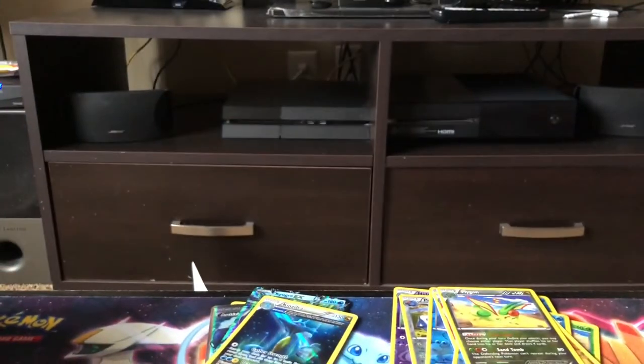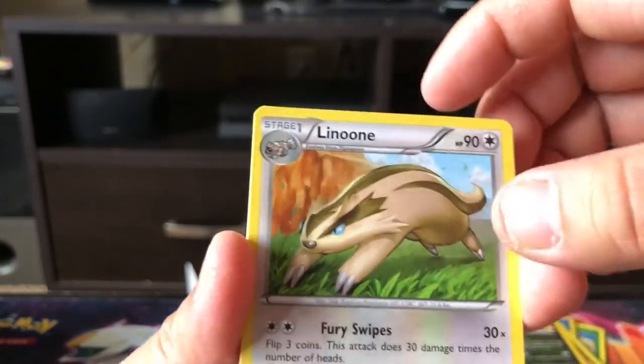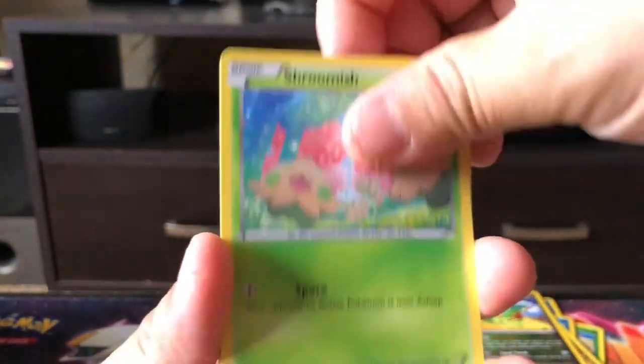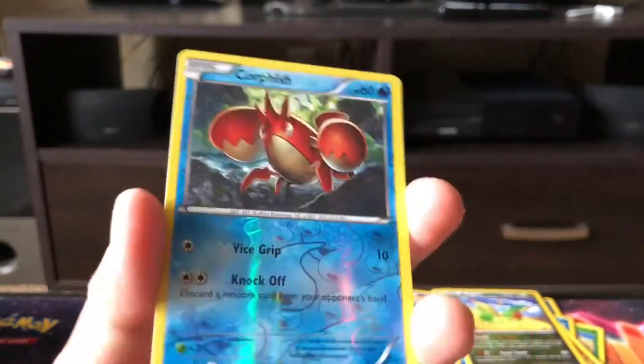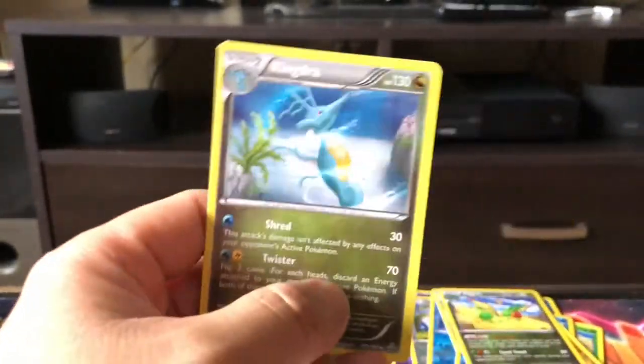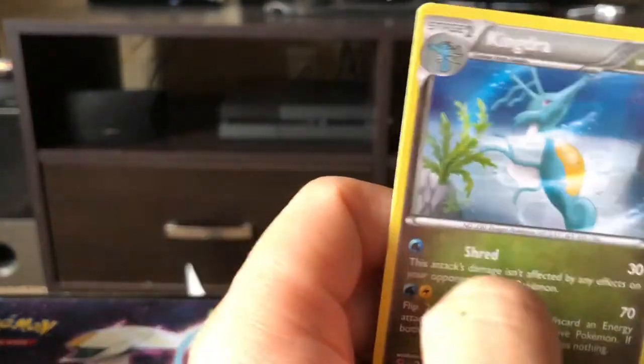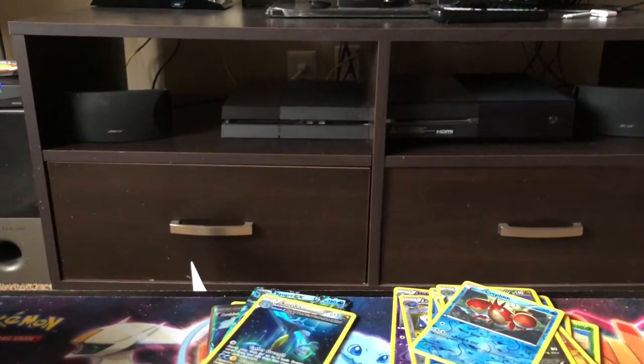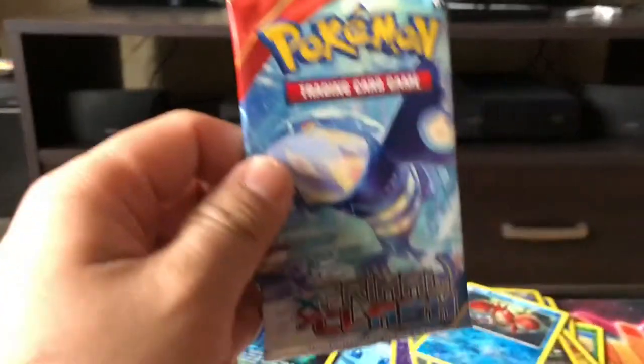Here's a cold card — do the card trick quick. Cocoon, Vibrava, Surskit, Zigzagoon, Trickle, Shroomish, Tangela, and Corpish reverse holo. The rare in the back is a Kangaskhan — we just pulled one earlier that was a full art. Sweet — it's all about completing the collection for me, that's all. Regardless if it's a holographic or not, I don't have much of this set so I'm happy to get as many cards as I can.